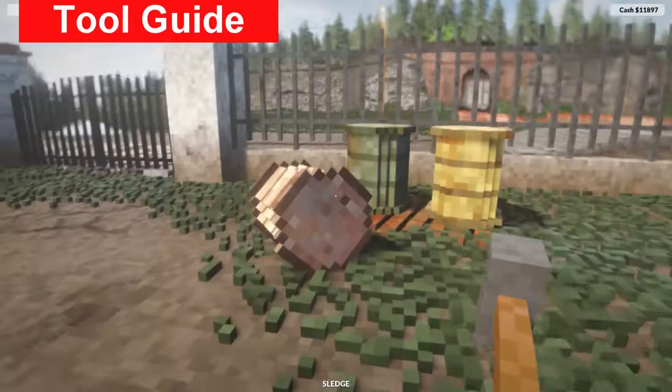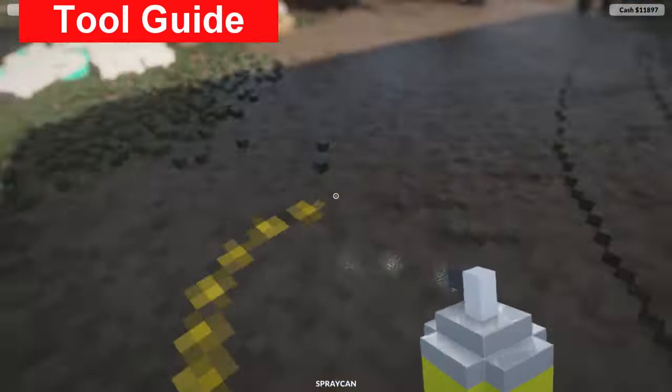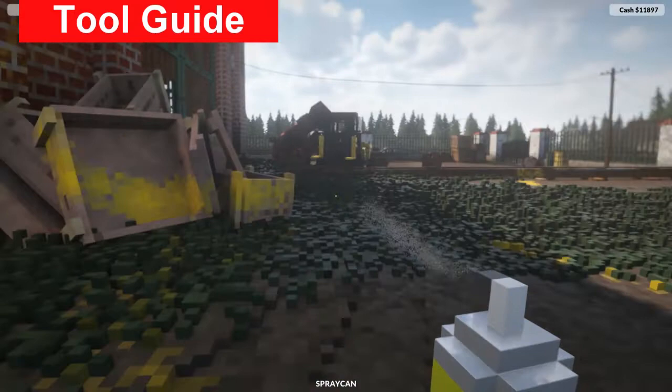The spray can is used for marking locations and plotting routes. It's really useful on the map so you can see where you're going. Also, if you spray it on a surface it will show up on the other side - so you can spray it on the floor of a building, go outside underneath, and see exactly where you intended to blow up.